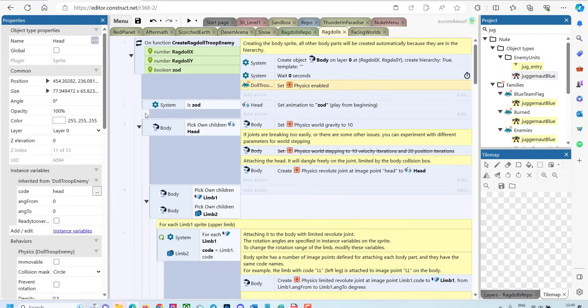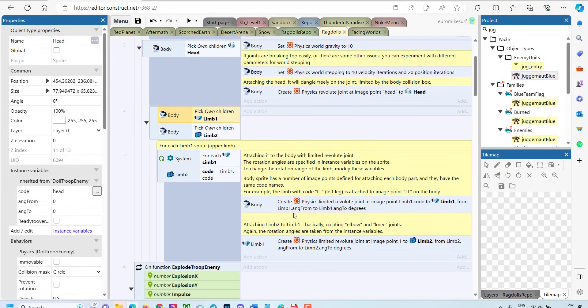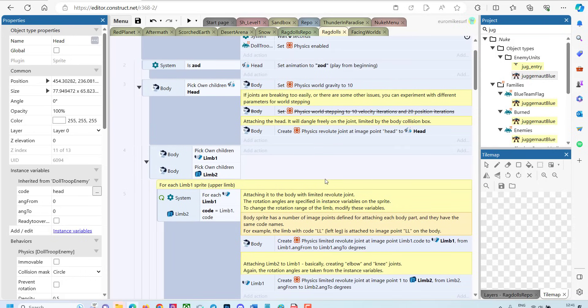Once I copied it to our game, I created two functions. The first one is called createRagdollTroopEnemy — it's the creation of the actual ragdoll on coordinates X and Y. We create a body, and the rest is attached by hierarchy so we don't need to create it separately. Once it's created, we enable physics for the ragdoll family. Then we connect the limbs and set the rotation limits to make sure the ragdoll doesn't rotate too much. It's all well documented in the template — I just modified the script a little bit, but more or less this is the code I purchased.